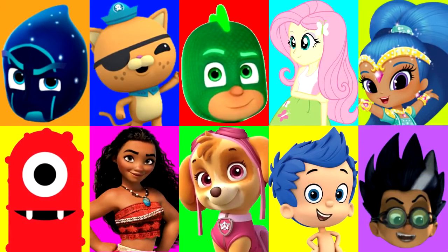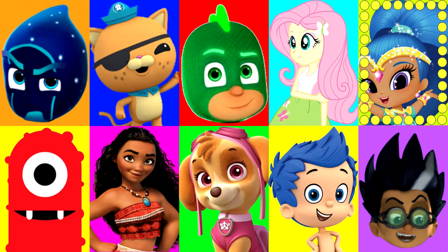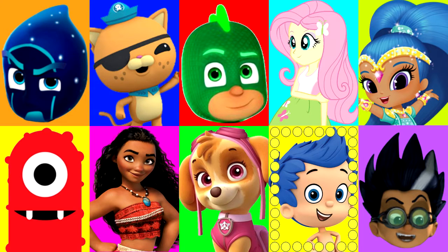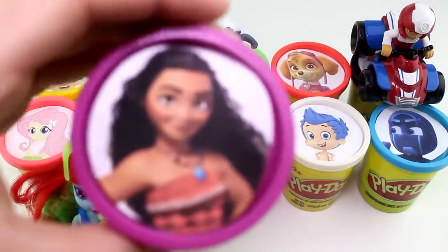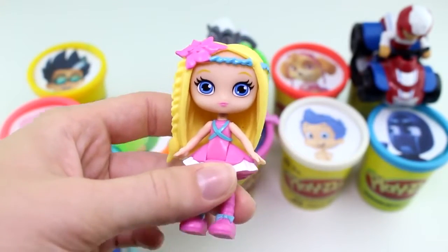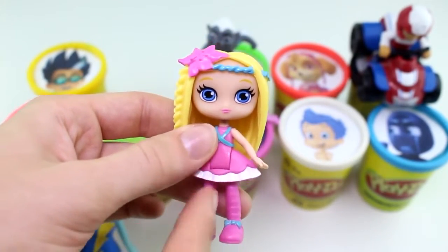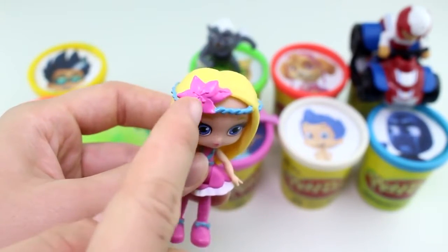Alright guys, let's keep playing. We have a few more surprise cups left, and we haven't gotten any slime yet. Fingers crossed we don't get any slime. Who will it be next? And stop. It landed on Moana. She has the purple Play-Doh Cup, and she brought us Posey from the Little Charmers. She has everything pink on as well, just like Skye. I really love her headpiece and that pretty pink flower.